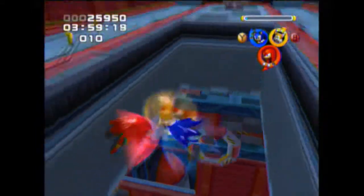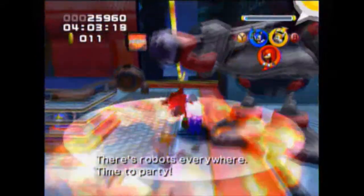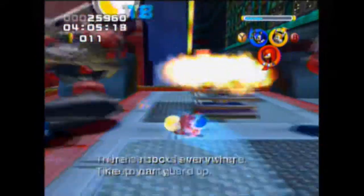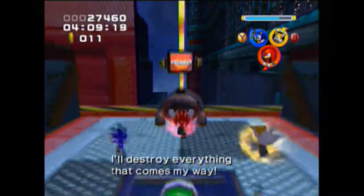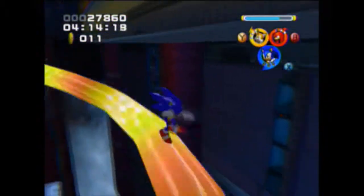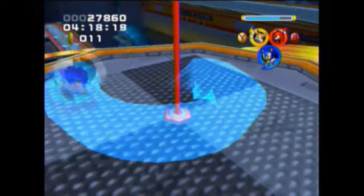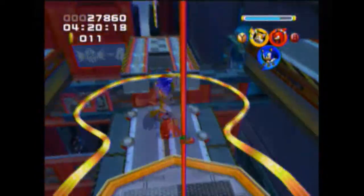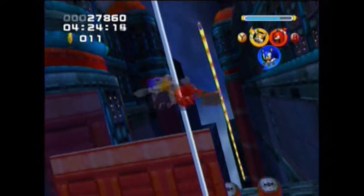That activates the fan and we can go up. Here we have to fight two Hammerbots without Team Blast — this is not hard with a leveled up Knuckles. Flipping that switch is going to activate a tornado pole up here where we can go up a long way. This is the tallest pole in the game.